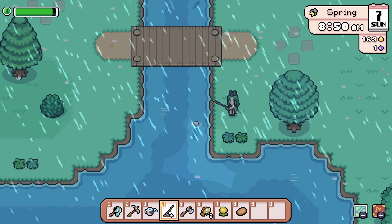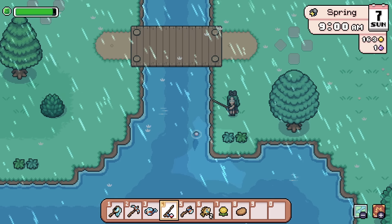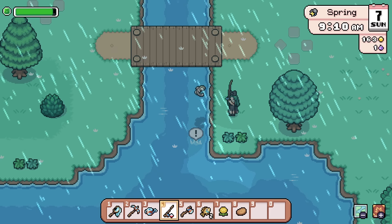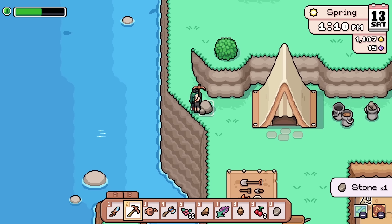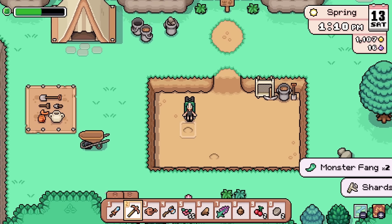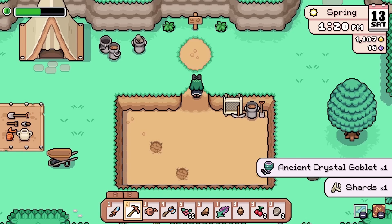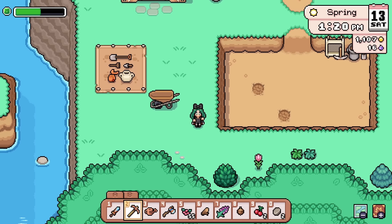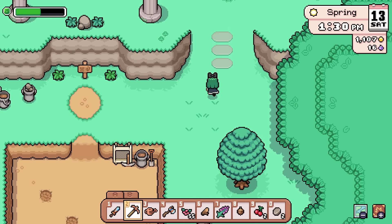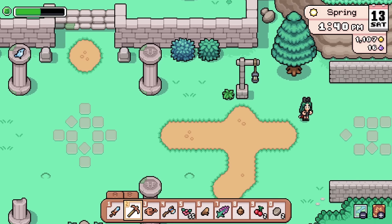Fishing is more like Animal Crossing, which I know so many people appreciate — it's a one and done, get a bite, click the button once to reel it in. Not challenging whatsoever. Archaeology is a new one to me; this one levels up when you find artifacts. It definitely doesn't have to be a skill, but it's just something extra to give you more satisfaction, which I like. Cooking, ranching, crafting, and blacksmithing are all pretty basic like other farming sims.